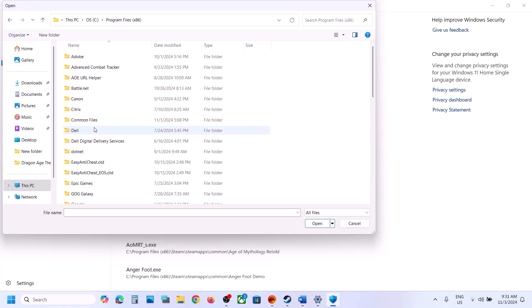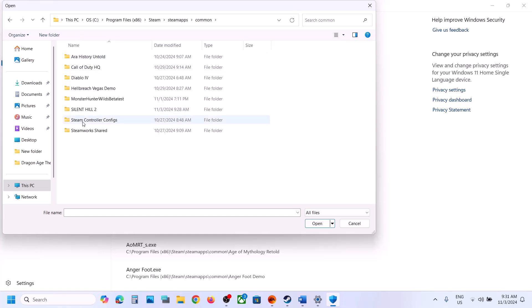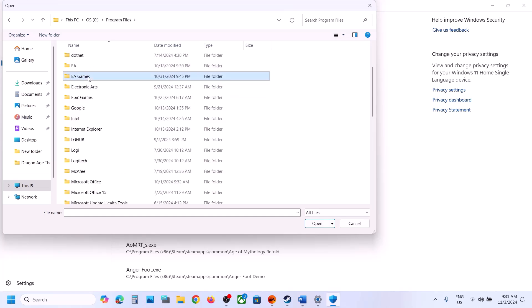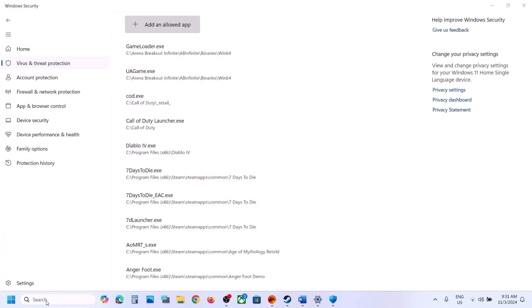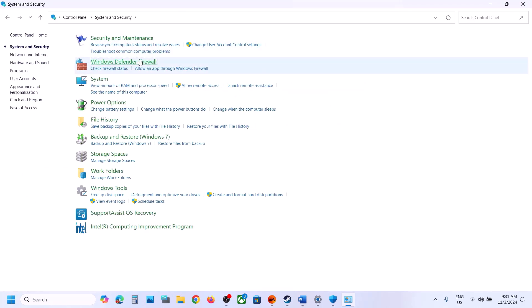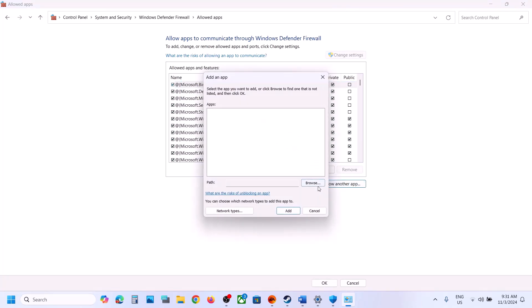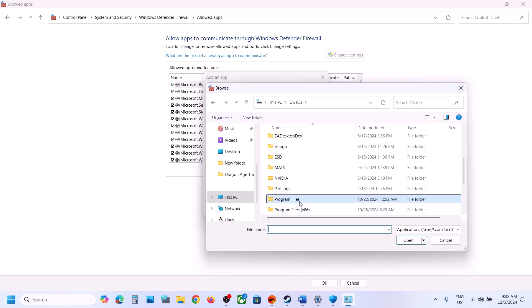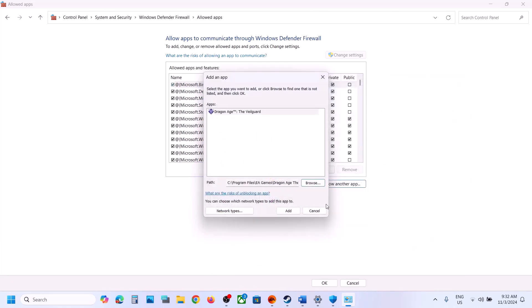If the game is installed in C drive, open C drive. If installed on Steam, navigate to Program Files (x86), then the Steam folder, then SteamApps, then Common, and find the game folder. If installed via EA App, open Program Files, then EA Games, then the game folder. Select the game EXE file and click Open. Once added, type 'Control Panel' in the Windows search box, go to System and Security, then Windows Defender Firewall, click Allow an App or Feature, click Change Settings, click Allow Another App, browse to the game EXE file, click Open, and then click Add.